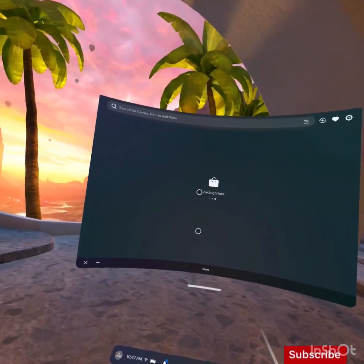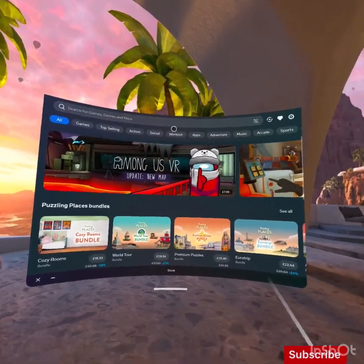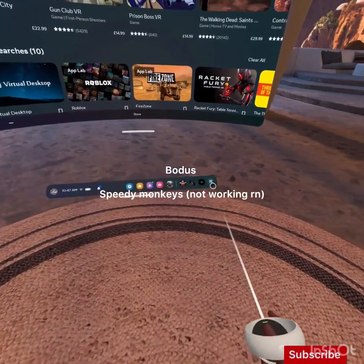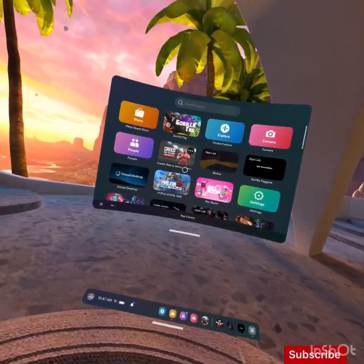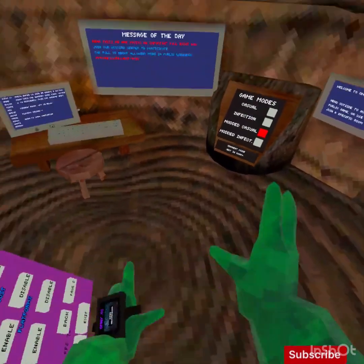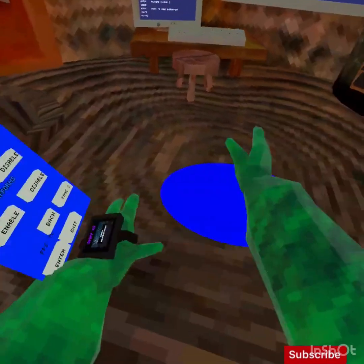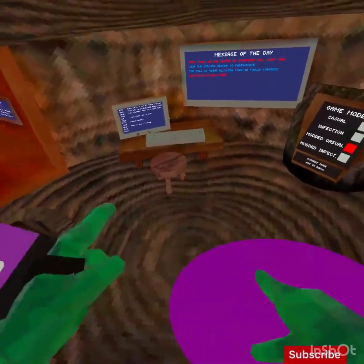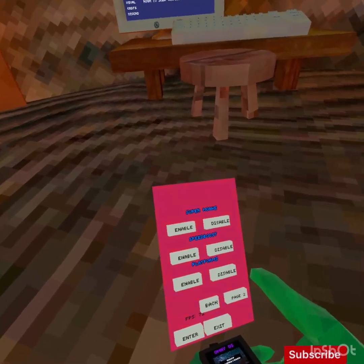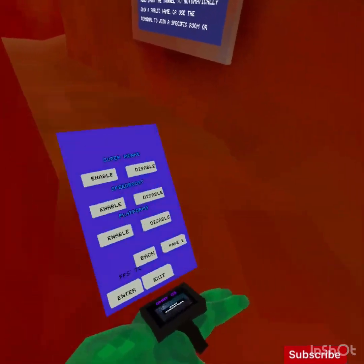So you'll want to go to the store and search either one of these two. I'm going to use mods - platforms, they're not sticky ones, they just are there. Speed boosters are actually quite fun to use, but not going to use it right now.